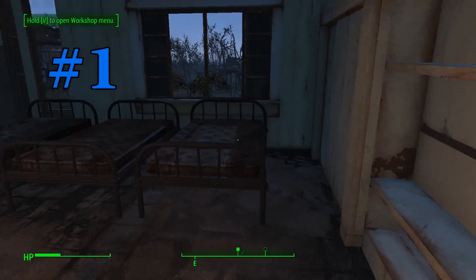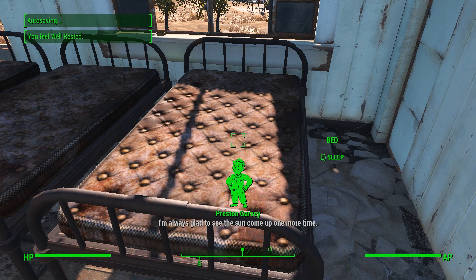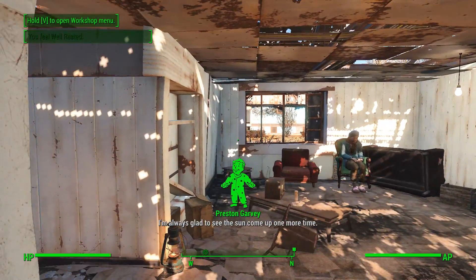Number one: sleeping also regenerates HP. There's no need to use those mats like Stimpaks or the food you've been trying to save to regenerate your HP. If there's a bed nearby, make sure you use it. You may want to sleep for a couple of hours, but you'll wake up feeling fresh.